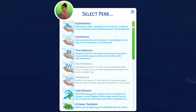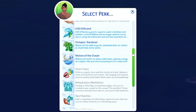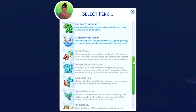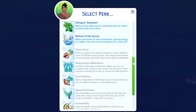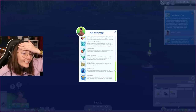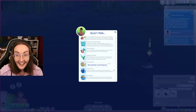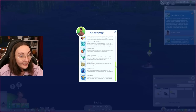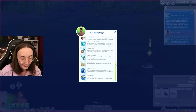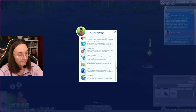Hydrokinesis, Cryokinesis, Thermokinesis, H2O Efficient, Octopus's Gardener, Motion of the Ocean — will prefer to sleep underwater gaining energy at a higher rate. Siren Voice — with an angelic tone and clarity of a bell, Makoa's voice will tantalize and inspire; his singing will enamor anyone nearby. This adds so much even to straight-up mermaids within Island Living. This is genuinely what I have wanted for mermaids. I feel like I'm a human and Spinning Plumbob's is the siren drawing me in with all of this perfection of a mod.